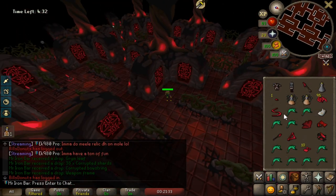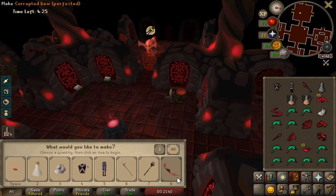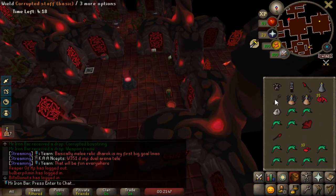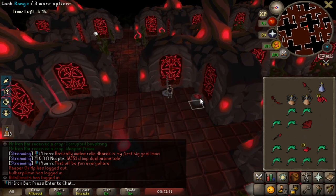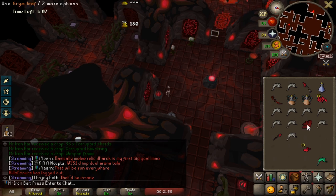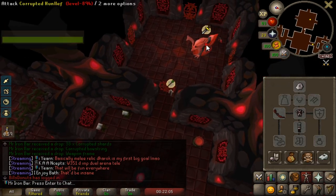For the sub-7-minute Corrupted Gauntlet challenge, I had to modify my strategy a little bit. Food is going to be reduced significantly — I'm basically going in with 12 to 16 food rather than 20-plus. I need to find a Dark Beast on my first scout. If I don't find it, I have to reset. I'm only going to rely on the bow for the most part to kill the boss — 5-to-1 method. YOLO. Okay, 4 minutes.